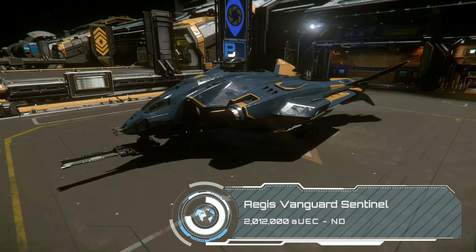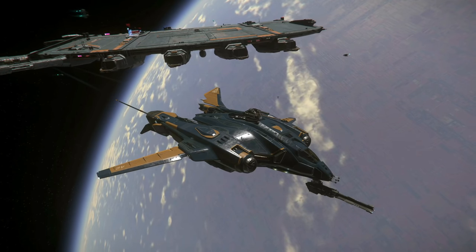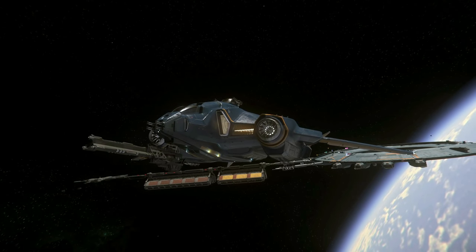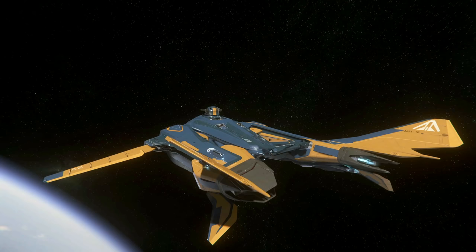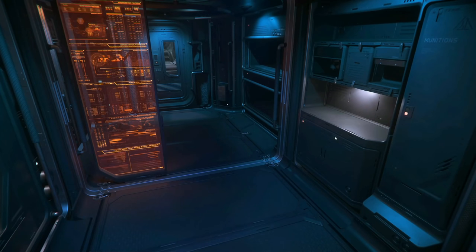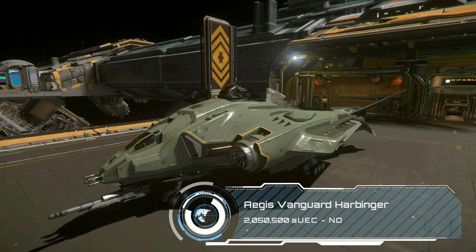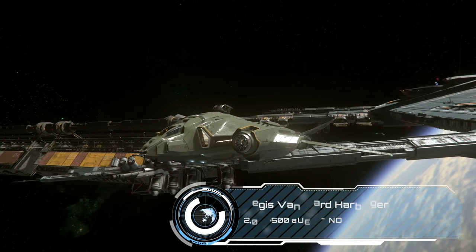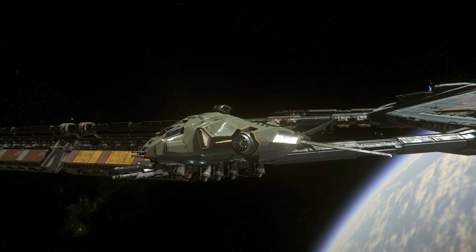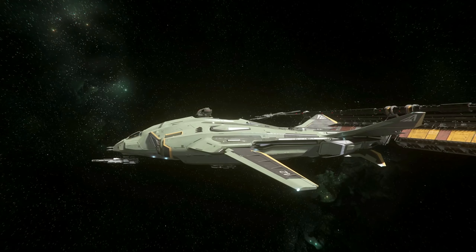The Vanguard series starts at just over 2 million credits with the Sentinel. The Vanguards all share a weapon configuration with 1 size 5 hardpoint and 4 custom size 2 guns centred on the nose, plus a turret with 2 size 2s. These heavy fighters are tanks with decent double size 2 shields and really good hull HP. The Sentinel is the e-warfare version with an EMP to disable enemies, though be careful with those EMPs as the area-of-effect damage can get you into trouble with the law easily. The Vanguard Harbinger is the bomber variant, housing a payload of 3 size 5 torpedoes and a custom turret on top with a rocket launcher, making for quite a mean combination when dropping that payload on a large target like an Idris while remaining in the fight as a heavy fighter.